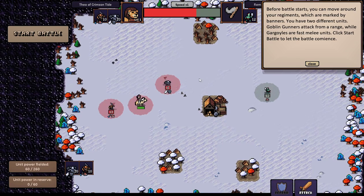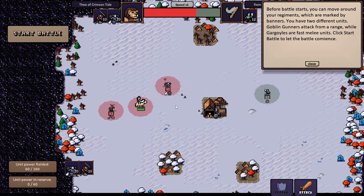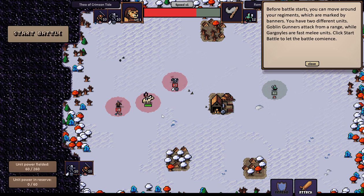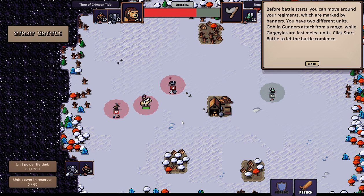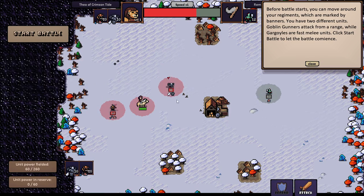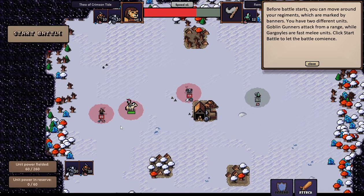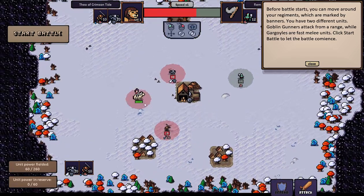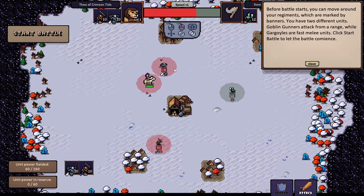Green path means we're in range but won't fight yet — red means it's time to fight, and we go to a battle scene. Before the battle starts, you can move around your regiments, which are marked by banners. You have two different units: goblin gunners, who attack from range, and gargoyles, which are fast melee units. Click start battle to let the battle commence. You can drag units around but only so far — I want the gargoyles up close and the gunners hanging back.